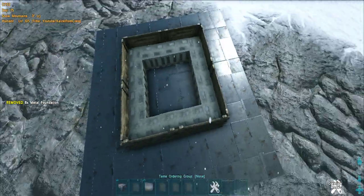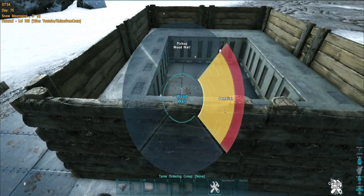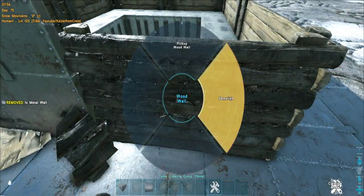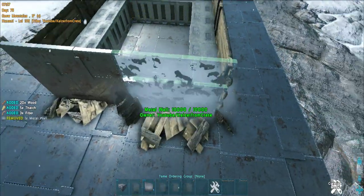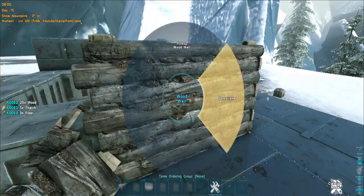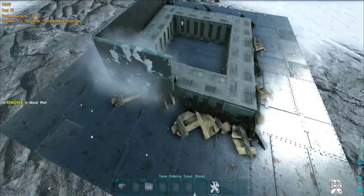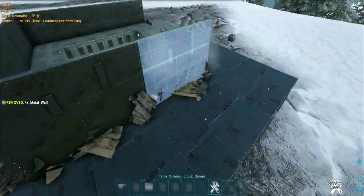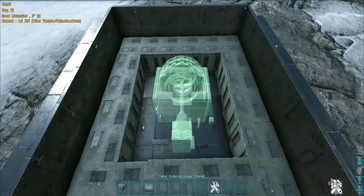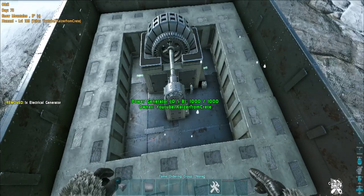We need a higher snap point for the walls, so I'm going to cover the outside with foundations. Now let's take down these walls and replace them with higher-snapped metal ones. Now we need the power generator in the middle — we still have room for more air conditioners if you ever need more.